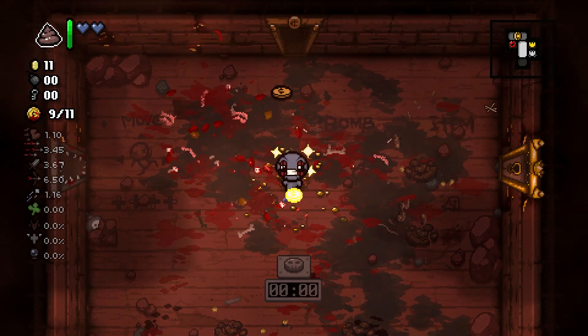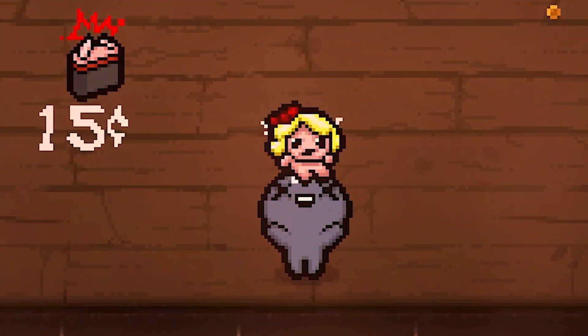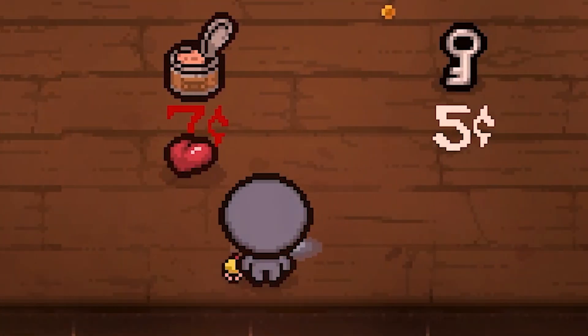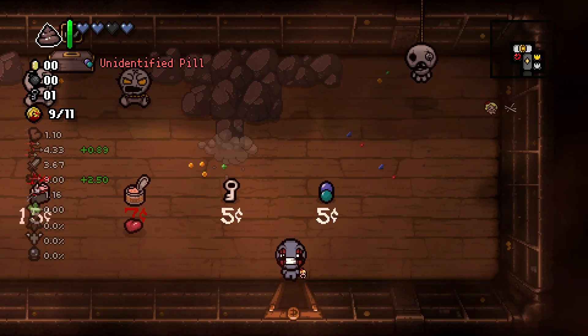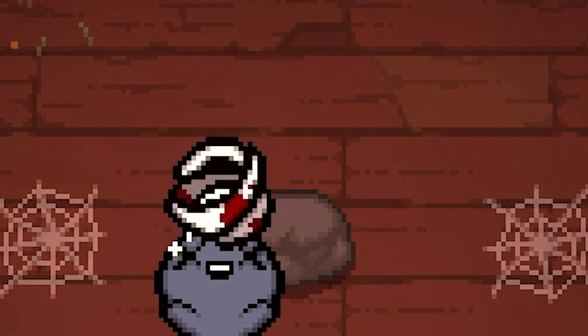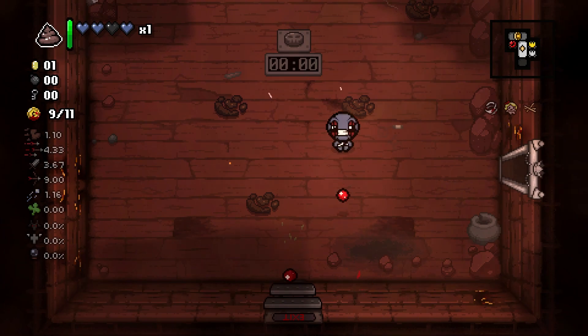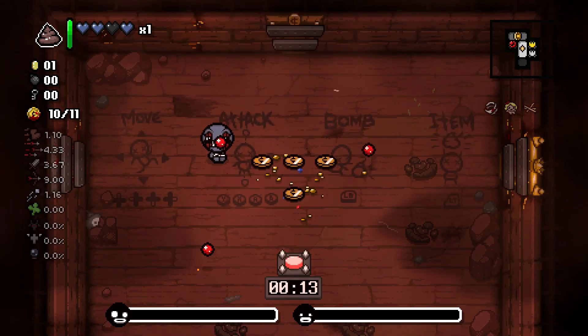We're just about to take out our last wave here, and there we go. Looks like we have just enough money to pick up Mr. Dolly, which gave us 2 more HP and a key. We'll use that key to check out our other item room, and we get Lazarus Rags, which I guess is alright if we do end up dying on this run — which hopefully we won't, but you never know.